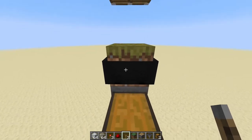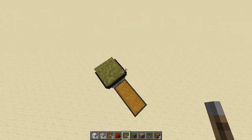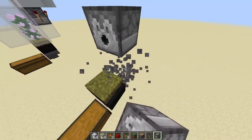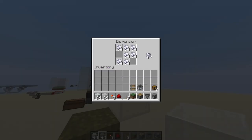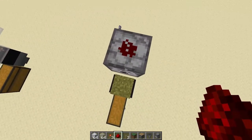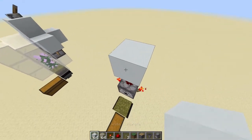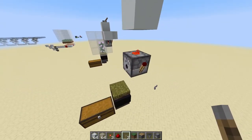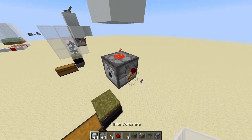Grab your piston and face it downwards, then power it to push the grass block into the hopper minecart. Your hopper minecart should be inside the grass block and appear dark — if it looks like that, it's correct. Now put your dispenser on top, with a gap between the grass block and the dispenser, and put your bone meal into the dispenser.